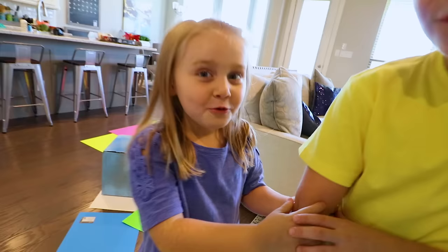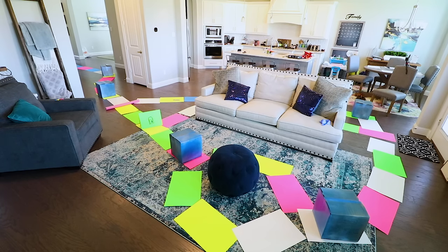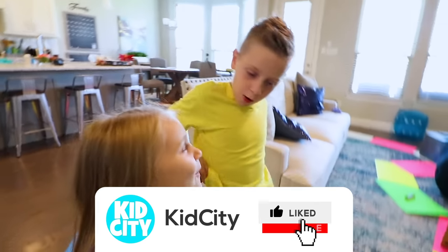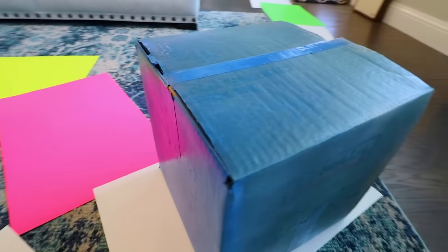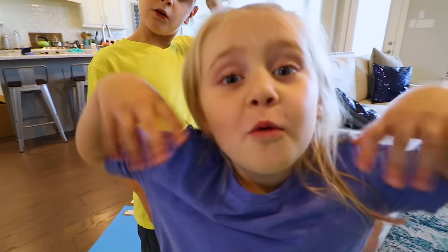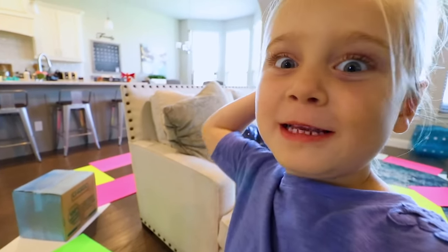What's up everybody? Today we are playing Secret Neighbor in real life. It's a giant escape board game in our house. In these boxes are three keys and one neighbor mask. None of us knows what's in the boxes, so any of us can beat the neighbor. There are also special items around the board to help us out — a stun stick that will stop the neighbor before he gets to you, but can only be used one time.